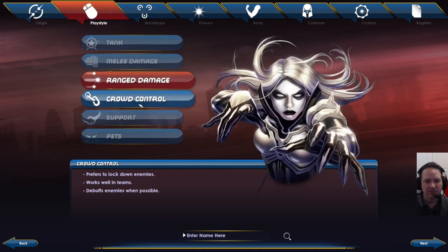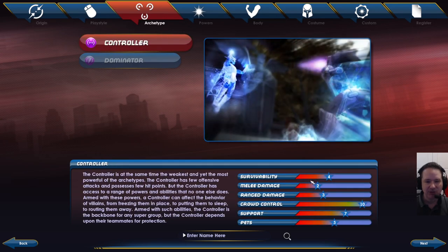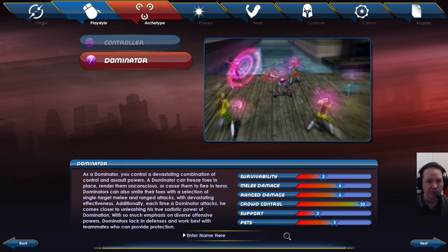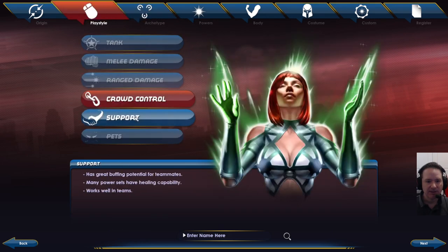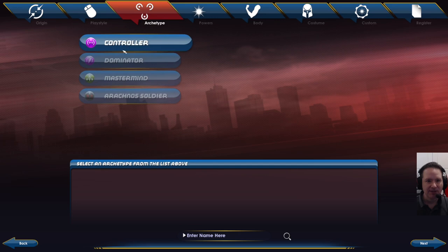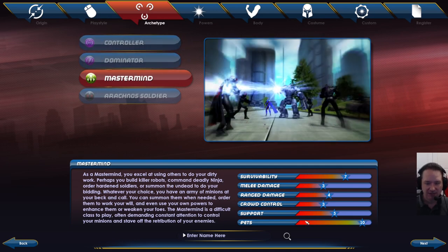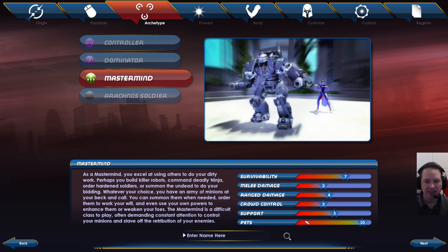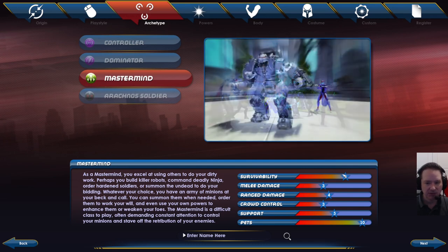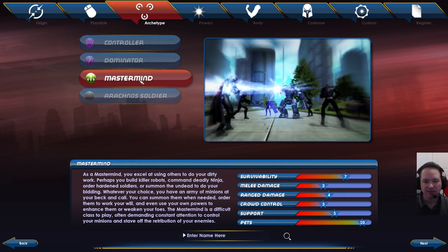For crowd control, you'll see the Controller and Dominator. The Controller has super strong control but very low survivability and damage — really not great for solo at all. The Dominator has good control and decent damage, so it's definitely better if you like to mix in some solo play with your control playstyle. Under Support, you'll see a class called Mastermind, which also appears under Pets. Mastermind has lots of pets — that's their whole focus, and they also make a pretty good support class. They're pretty survivable because their pets take a lot of the heat for you. When bad guys get to my Mastermind, they die quickly, but they first have to get through my large array of robots.